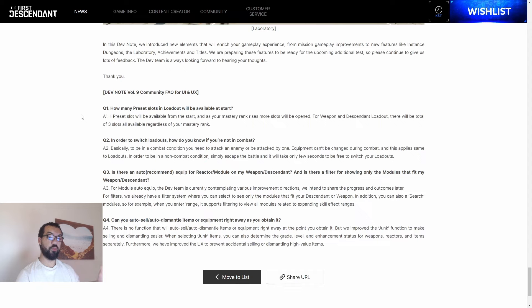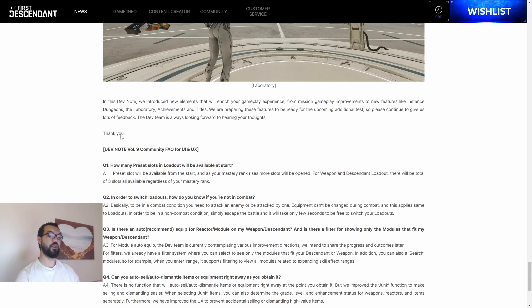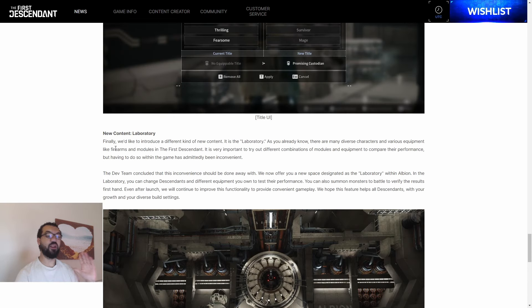Can you auto-sell or auto-dismantle items right away as you obtain them? There is no function that will auto-sell or auto-dismantle items right away, but they've improved the junk function to make selling and dismantling easier. When selling junk items you can determine the grade level, enhancement status for weapons, reactors, and items separately. The UI has been improved to prevent accidental selling or dismantling of high-value items — the last thing you want is to accidentally salvage a legendary item. Could you imagine the pain?